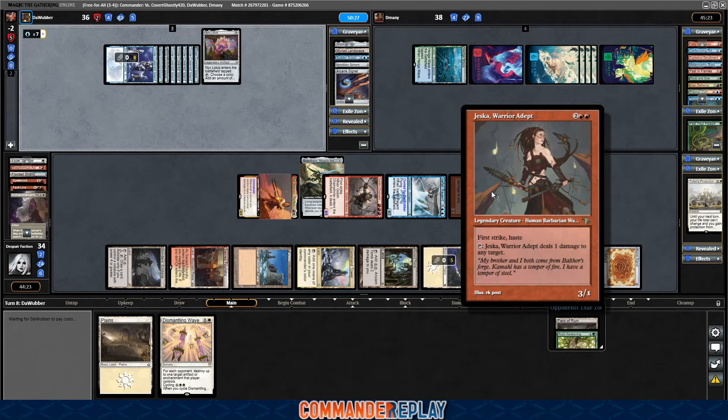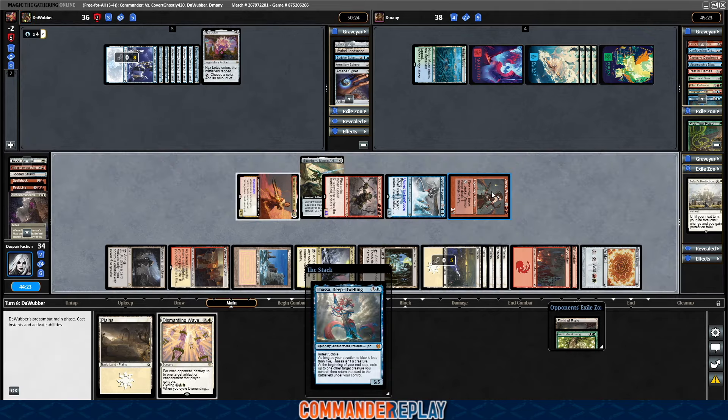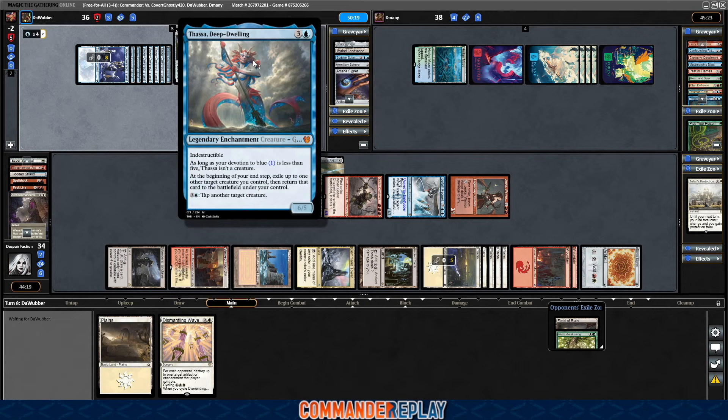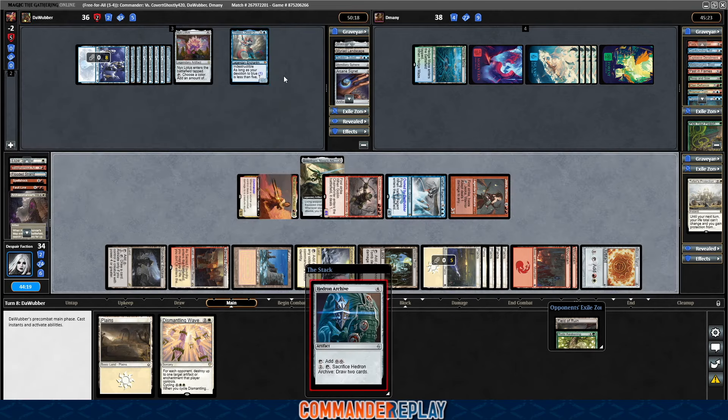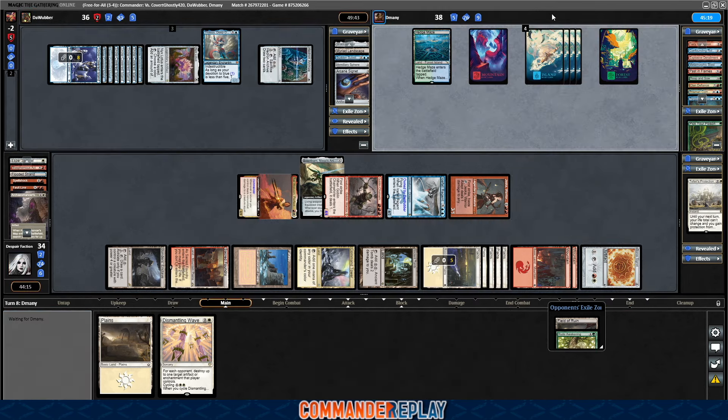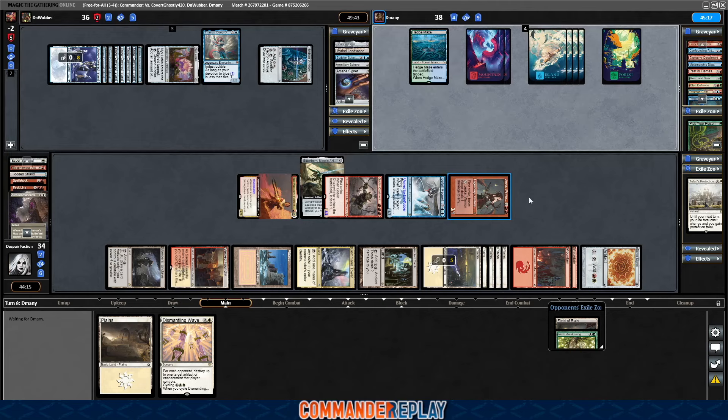That's Thassa — can they get their thing back? It'd be super annoying if they could. No, it's 'you control,' does not say 'own.' Hedron Archive. Thassa, no targets. The problem now is like, he's at 38 and we really don't have the damage. It's gonna be a while. Now we can control the board a bit, as long as our stuff holds up — not super convinced it's gonna. He has Past in Flames in the graveyard, doesn't he? Yep. Prepare to get Dismantled.